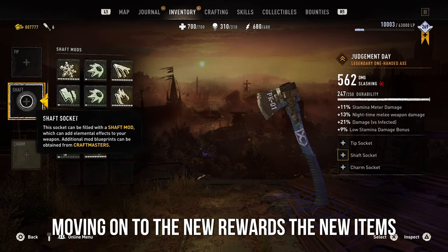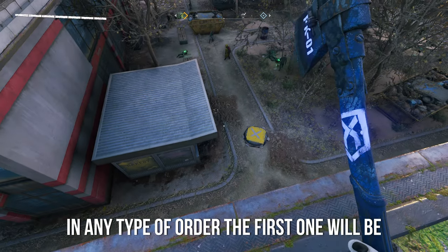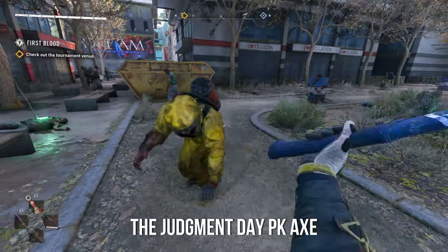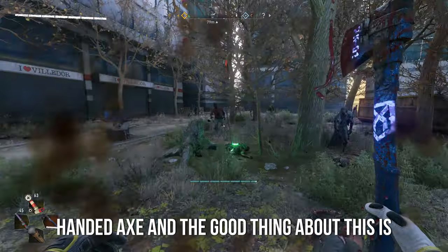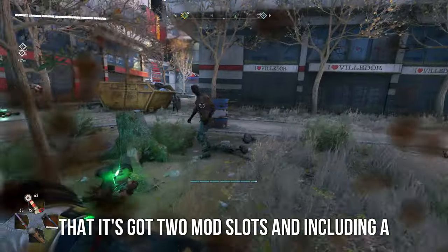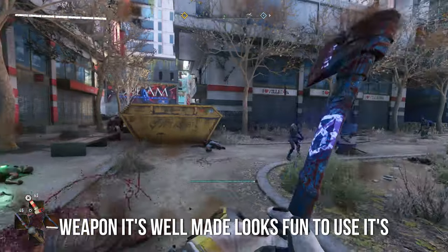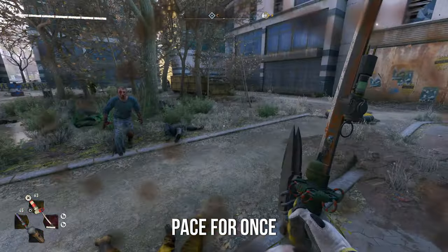Moving on to the new rewards — the new items you can buy from Jay. The first one is the Judgment Day PK Axe. From the name it's a PK one-handed axe, and the good thing about it is that it's got two mod slots including an accessory slot. It's a pretty good weapon, well-made and looks fun to use. It's not the best, but it is a nice change of pace.